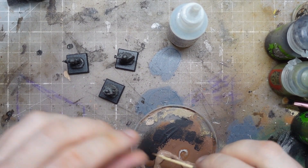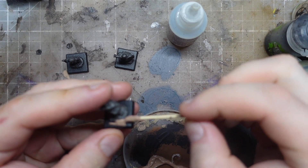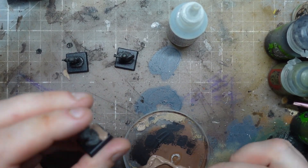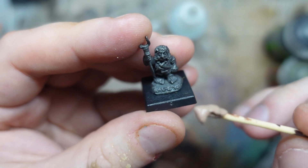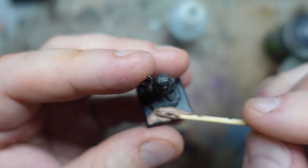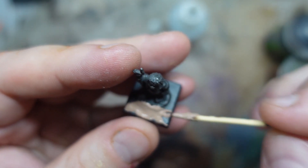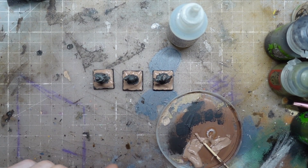So what I'll do instead is I'm just going to use a little bit of watered down filler to build up round the bases. It does seem a shame to cover up these little words that say 'halfling' on each of them, in case you're unsure as to what they were. We'll let that dry and then just file it back a little bit to make it even neater.